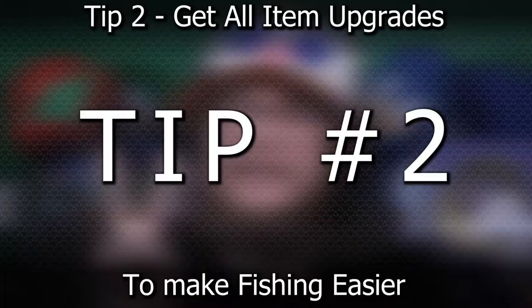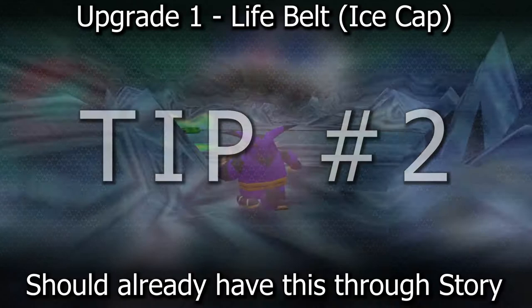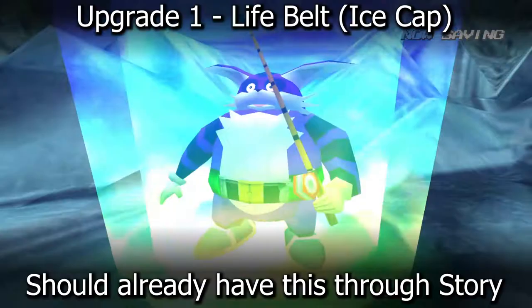Tip number two: collect the remaining item upgrades for Big the Cat. The first upgrade is the Life Belt. If you finish Big's story, then you already have the Life Belt, as it appears right before entering the Ice Cap level for the first time. It's a giant green floating tube that Big will wear on him at all times — you can't miss it.